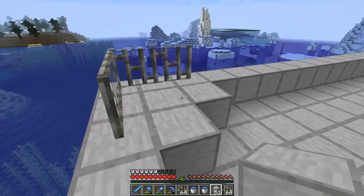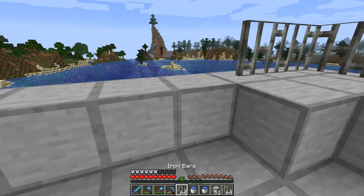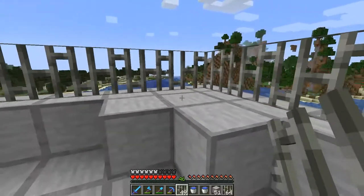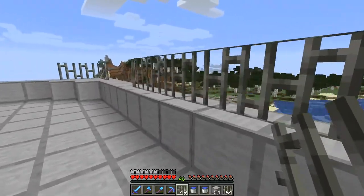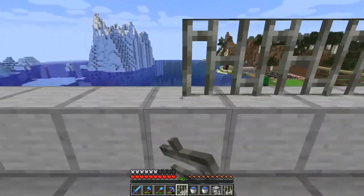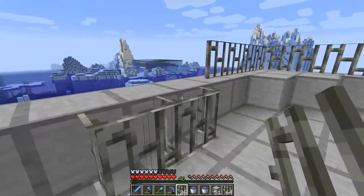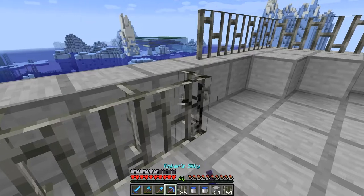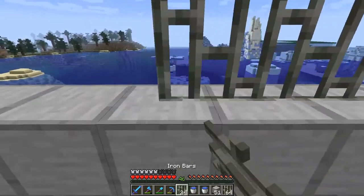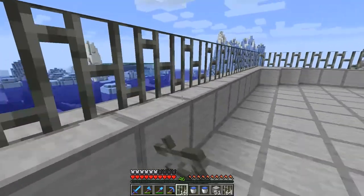I've made some more changes. I put three blocks on the inside — this is so the water streams will work right. Then I have, going around here, I'm gonna put up this fence. This is to prevent spawning up here of mobs. The iron fence is pretty important. I found that the water logging was a little bit weird and it was causing some issues. I'll just put up these fences all the way around. So we're gonna put the water down in just a second for each of the layers, and then it'll be time for the villagers — that's the hard part.